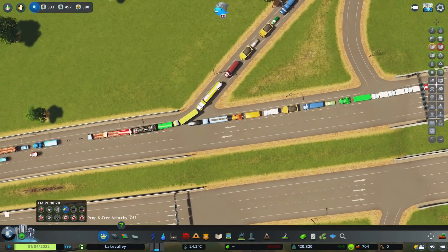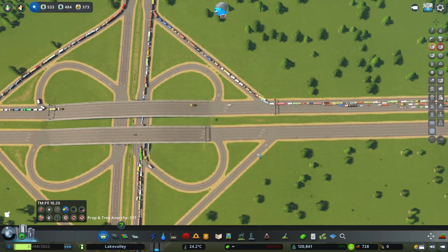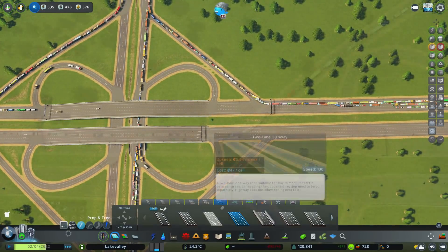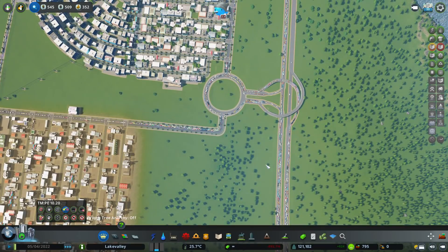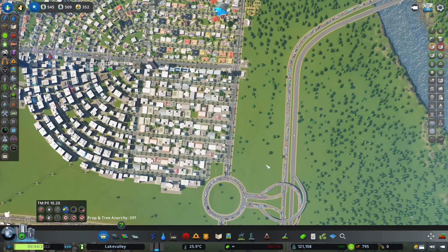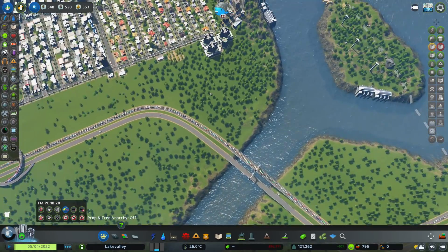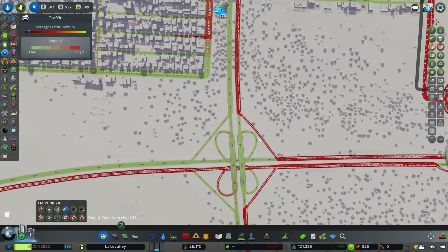This bit here is where they're coming back on. We can do the lane mathematics thing going the other direction as well. So that's going to just get things moving a little bit. Let's see what the traffic is actually on - six percent. It is absolutely really terribly horrendous, so let's look around and see where we can get some of this moving.